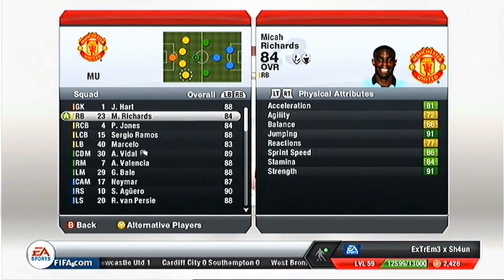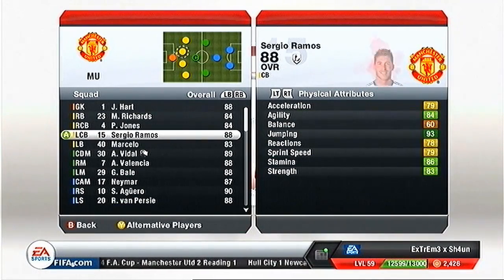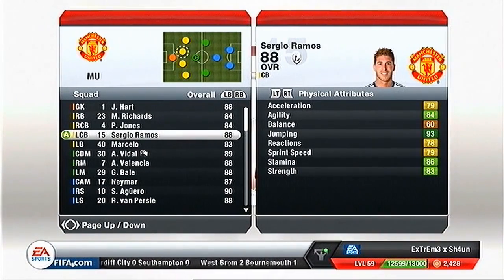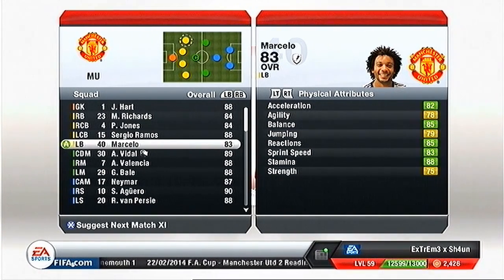For right center back we have Phil Jones, gone from 78 to 84. Left center back we have Sergio Ramos - I don't know what he's gone from, I think he was like 86 before. He's good for me, I only just signed him recently. And Marcelo - I've got Gibbs as my secondary left back.